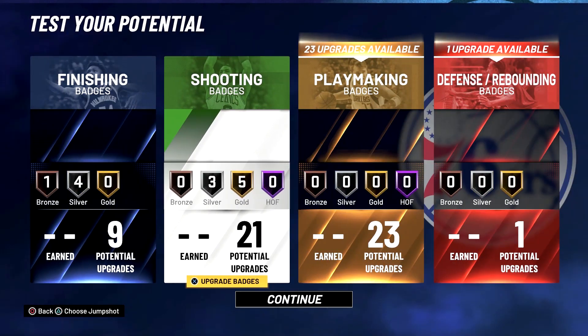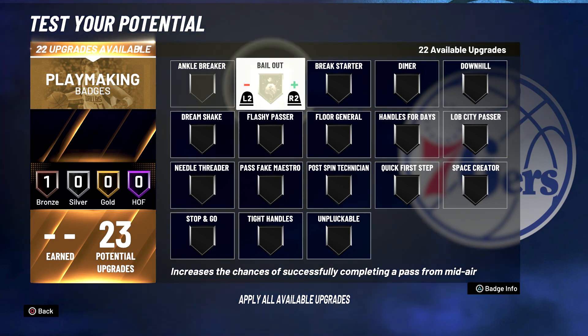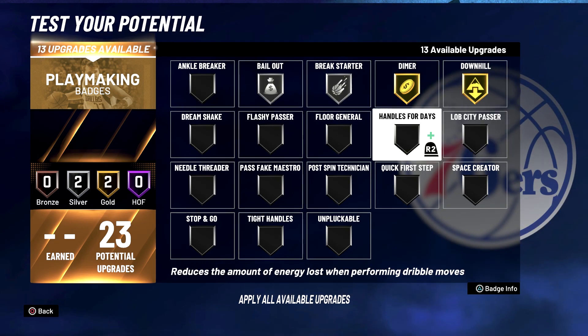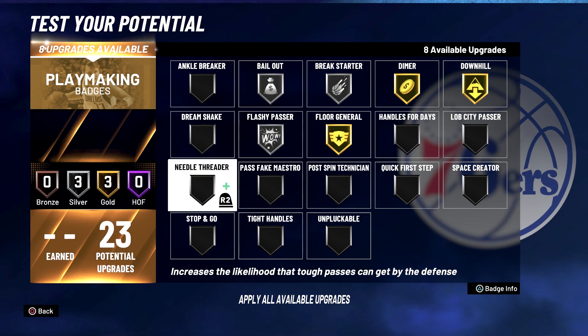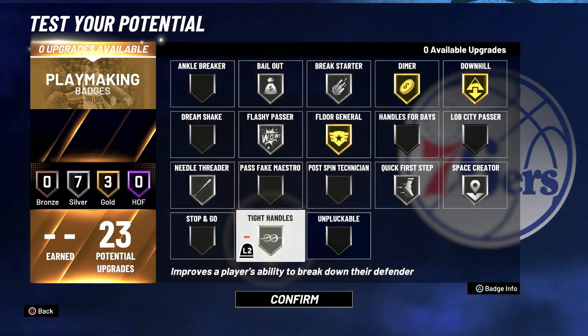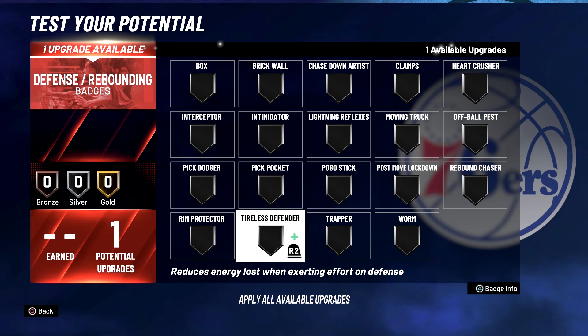For your playmaking badges, put bailout on silver, break starter on silver, dimer on gold, downhill on gold, flashy passer on silver, floor general on gold, needle threader on silver, quick first step on silver, space creator on silver, and tight handles on silver. Lastly, for your one defense and rebounding badge, put it on rebound chaser.